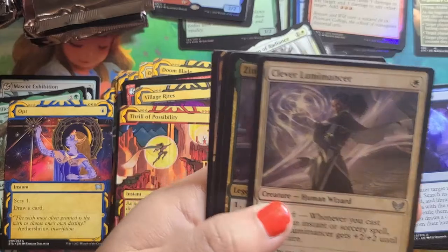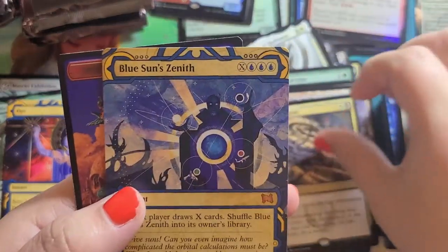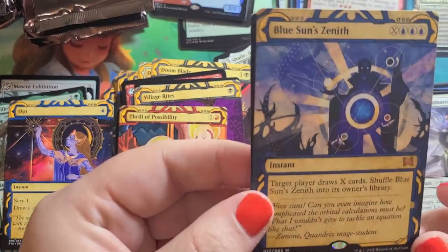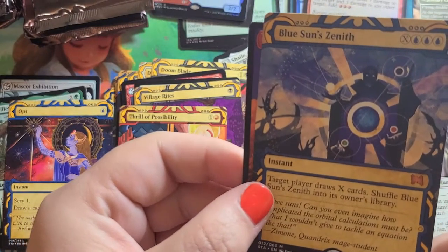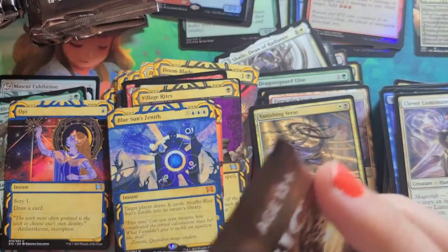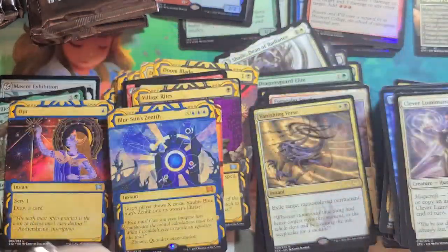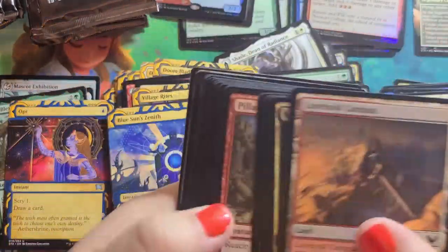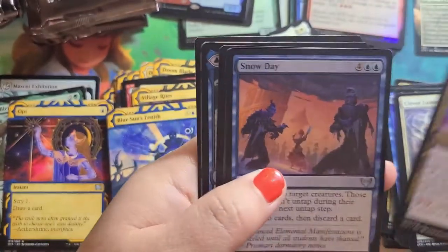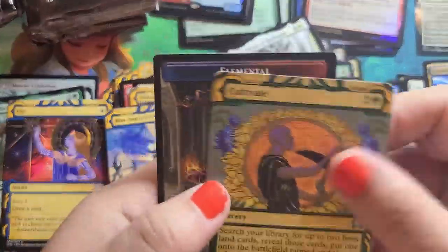Lesson is an Uncommon. Here's our Uncommons: Vanishing First and Blue Sun's Zenith. Zenith is our next Mythic Mystical Archive — you almost have to put a breath in it: Mythic Mystical Archives. And commons — Cultivate.